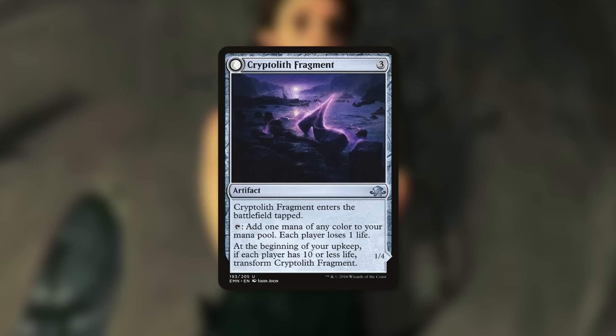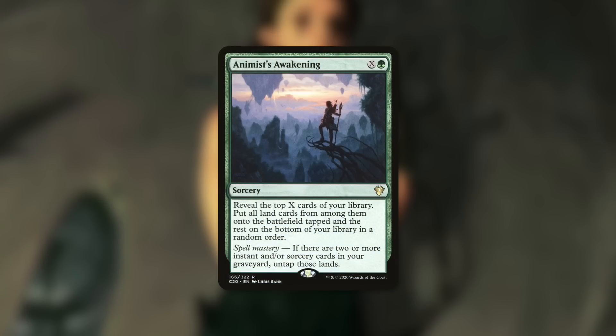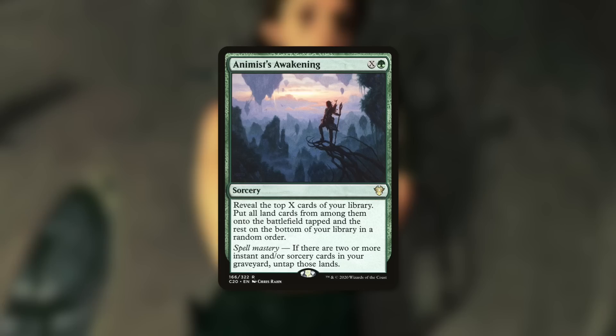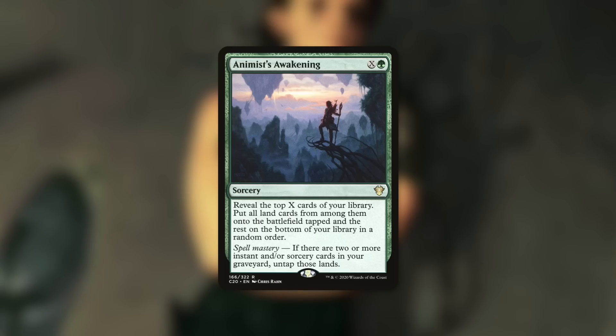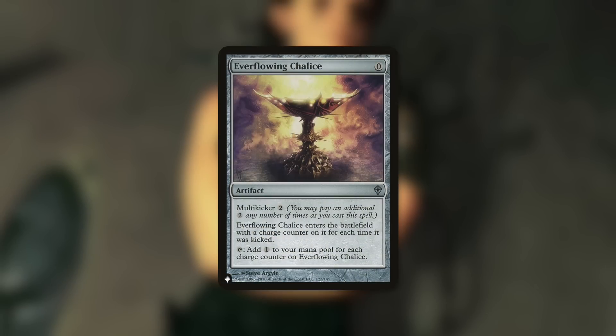Some places to put that mana: one that comes to mind is Animist's Awakening. It's an X spell — reveal the top X cards of your library, put all land cards among them onto the battlefield tapped, and put the rest on the bottom of your library in random order. With Spell Mastery, those lands enter untapped. So with all this mana you're generating, you can get even further ahead — cast this on turn three with eight mana into the X cost, hit four lands, and you're looking at 11, 12, or 13 mana on the next turn. Everflowing Chalice is another one: a multi-kicker artifact where for every two mana you put in, it gets a charge counter, then taps for the number of charge counters. A perfectly efficient mana rock to bank mana for big spells later.